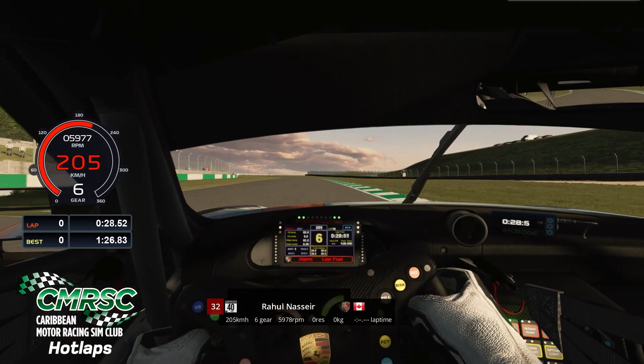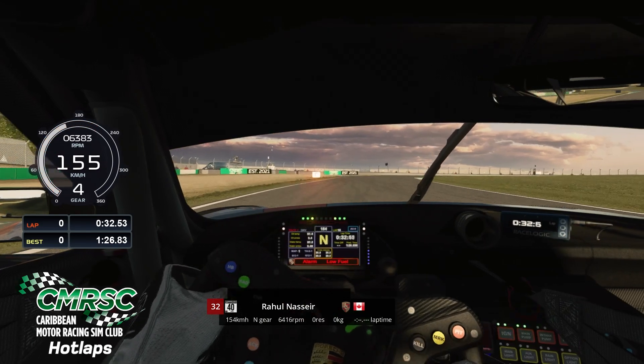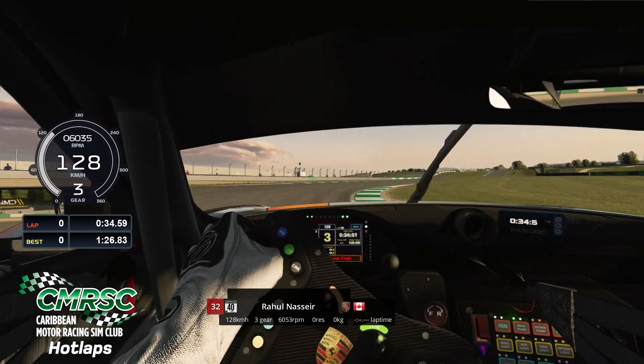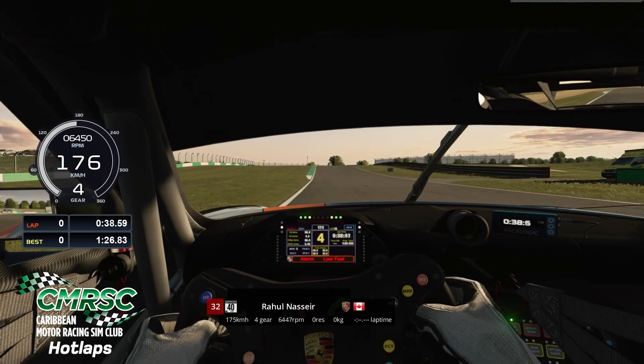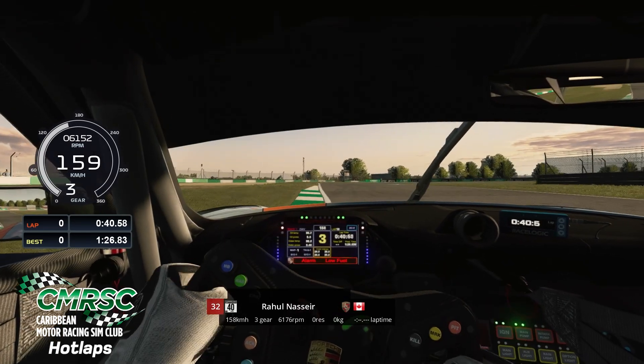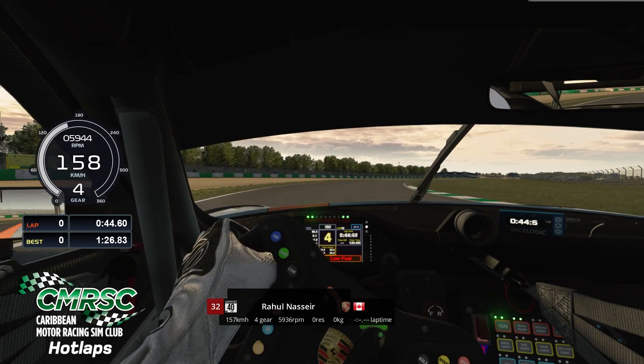Now we come around Starkey's Bridge and head up into McLean's — get the car straightened while you're braking. Third gear, use all the curbs to your advantage. Heading into McLean's now, it's a blind apex up here; you just want to go by instinct the more you lap around here.